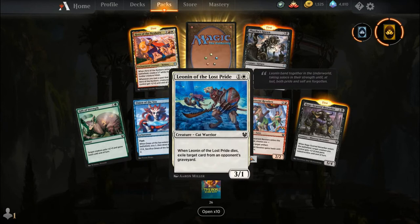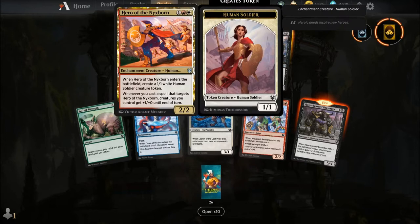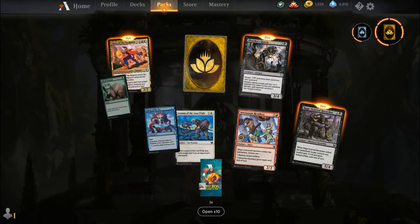Gift of Strength, Omen of the Sea, Leonin of the Lost Pride, Irreverent Revelers, Rage Guard Berserker, Hero of the Nyx Spawn, Freakers Spawn, and our rare is a Rare Wildcard.